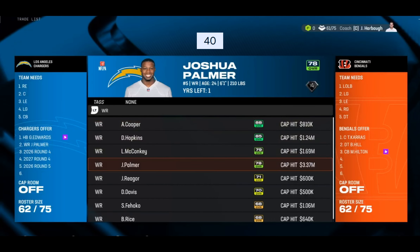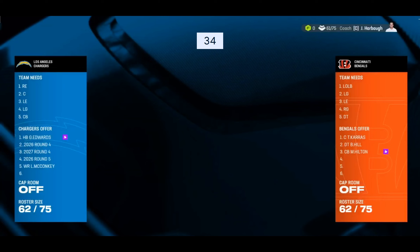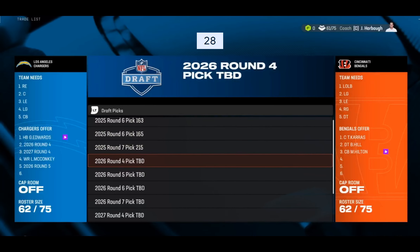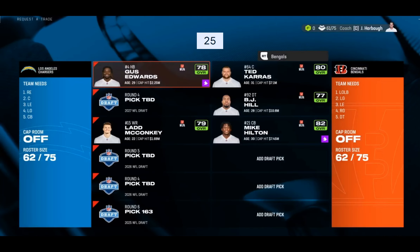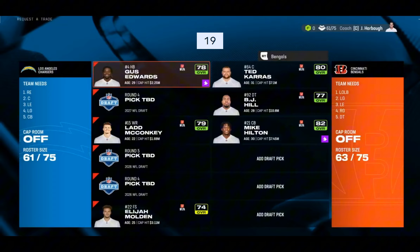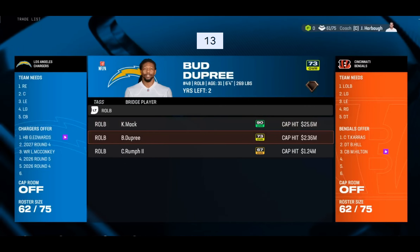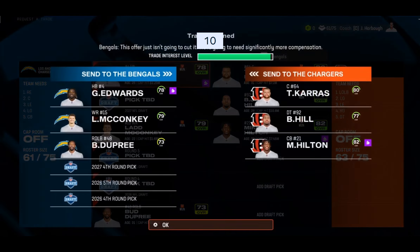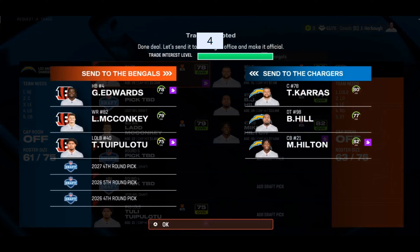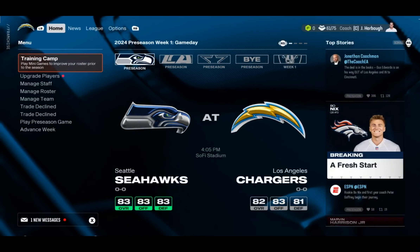Do I trade Lad McConkey since he has more trade value? Throwing in the fifth rounder — it was already in the deal. Adding a sixth round pick — oh my gosh. Elijah Molden — you've got to be kidding me. 20 seconds left. Bud Dupree — would that go through? Nine seconds. Tuli — and it goes through! That is going to be my last trade as the timer expires. Very loud buzzer at 4:08 AM, not ideal.